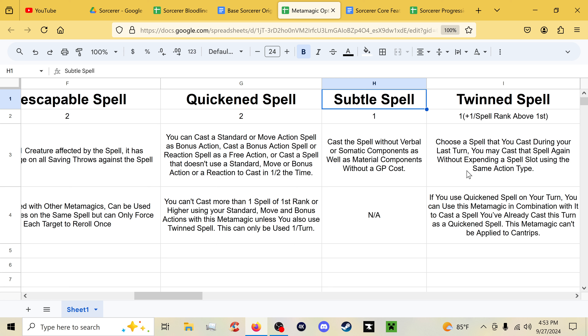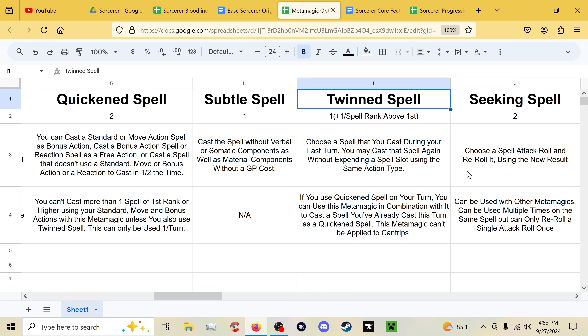Subtle Spell lets you ignore verbal, somatic, and material components without a gold piece cost. Twinned Spell now costs a number of sorcery points equal to one plus one per spell rank above first, so essentially one for first-rank spells. You can't use it on cantrips anymore. What it does is: choose a spell you cast during your last turn and cast that spell again without expending a spell slot, using the same action type. So basically, you cast Fireball and cast it again for fewer sorcery points.